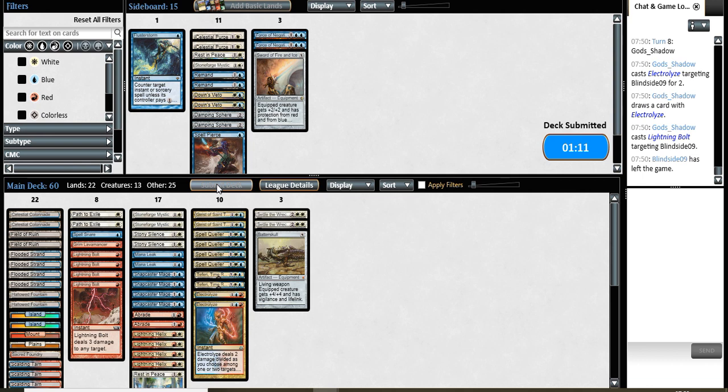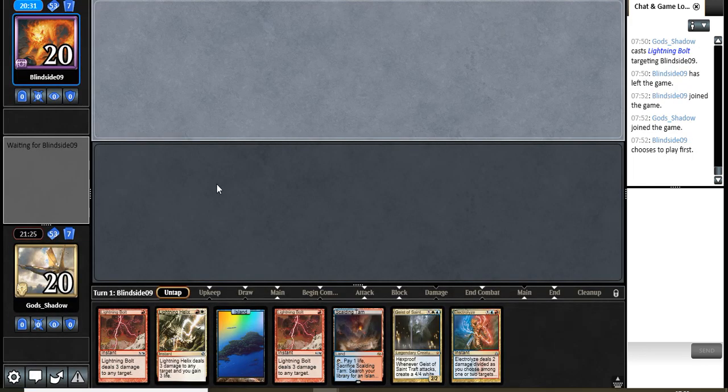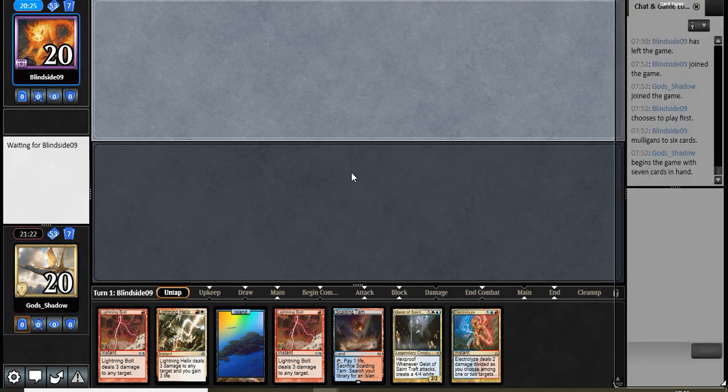I think for Stoneforge itself, this is certainly one of the best shells. We're going to keep this hand, although it's not perfect — but on the draw, having a lot of removal and then potentially drawing into a Stony Silence or a couple of Spell Quellers or something, that will be all right.